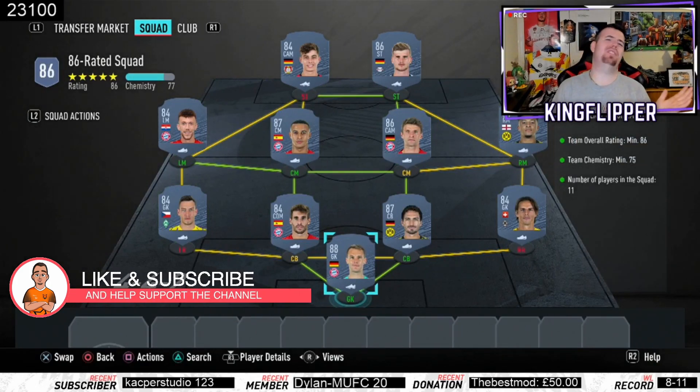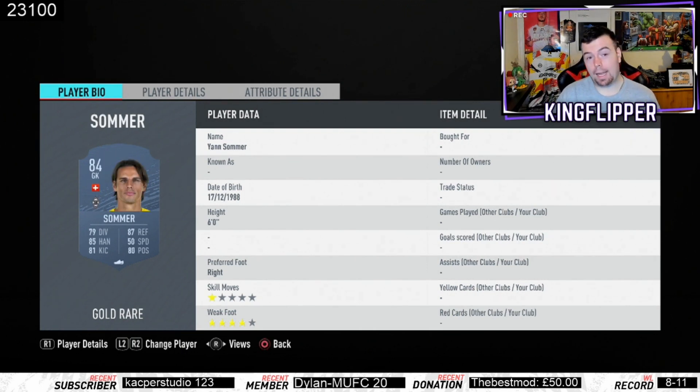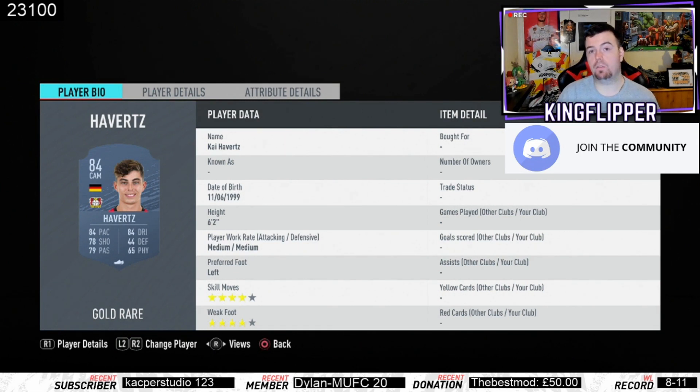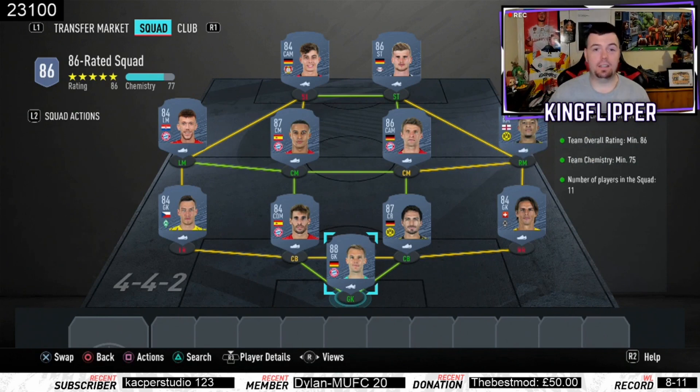86-rated requirement, 75-rated team. Again Bundesliga — bang on 86, can't lower anyone else. You've already seen most of these players: Neuer 25.5k, Sommer 1.8k, Hummels 20.5k, Javier Martinez 2.9k, Pavlenka 1.8k, Sancho 4k, Muller 13.5k, Thiago 20k, Perisic 4.1k, Werner the Burner at 13k, and then Havertz at 3k as the next cheapest 84-rated card. That's it — easy peasy, 110k. According to Futbin it's like 120, but nah, we don't want that. 110k — sick, done!